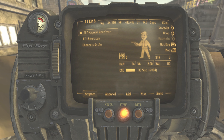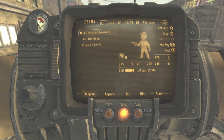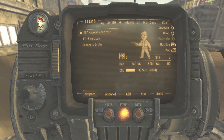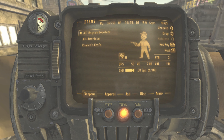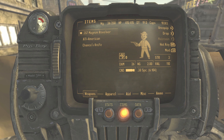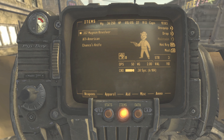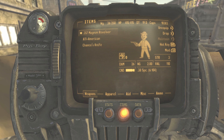In order to use this exploit, you will need a handful of things. You will need a 357 magnum revolver and you will need at least two different types of ammo for this weapon. The amount of ammo doesn't really matter as long as you have some amount of two different ammo types for this weapon.